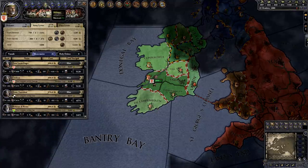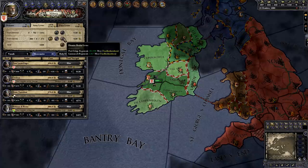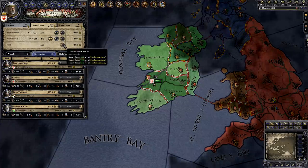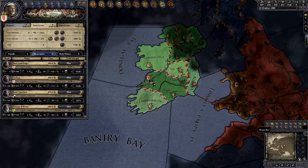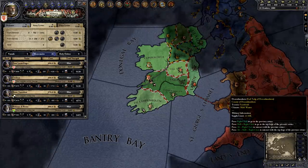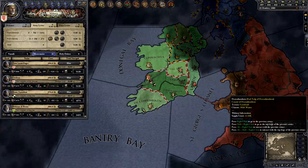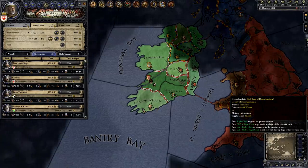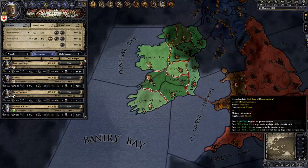Now let's disband our army, since we're finished. I'll click the Military tab, and click Dismiss Personal Levies, then Dismiss Realm Levies, then Dismiss Hired Armies. Long term, my next step would be to take over Dismhumhain using the de jure ducal claim, and then continue fabricating more claims and taking over more territory. If you want to reduce the average time it takes to fabricate a claim, you should appoint a chancellor who has higher diplomacy.